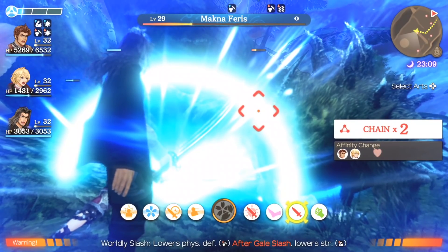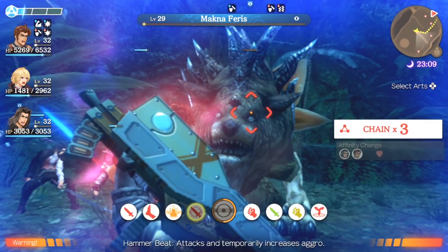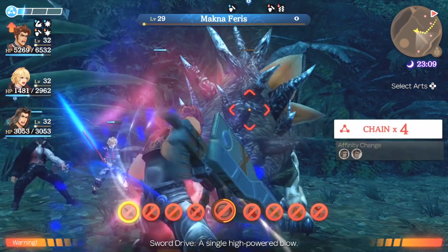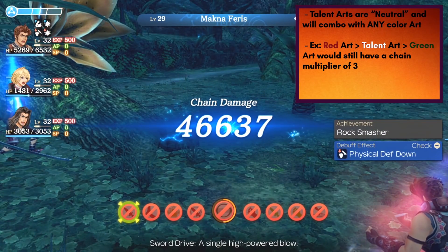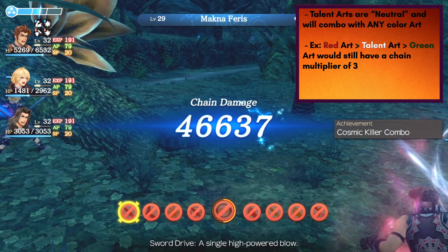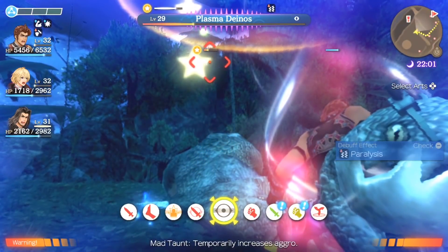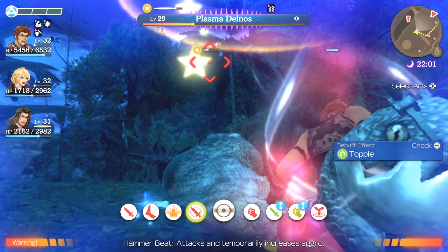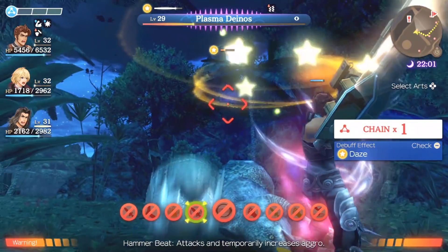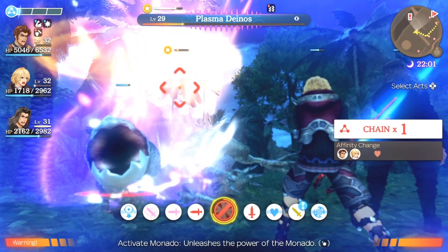There's also a damage multiplier that you'll receive by comboing arts in a row that are of the same kind. For the example I show here, I use four red arts, which are physical attack arts. By using the same type of art consecutively during a chain attack, you'll gain a multiplier bonus for the damage caused. You're not locked into just three of one specific color — talent arts are considered neutral and therefore link with any type of art. The maximum multiplier is times seven, and you'll need to do five links all in one chain attack.